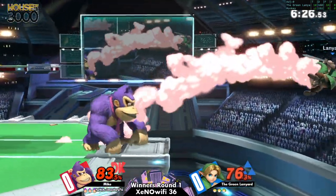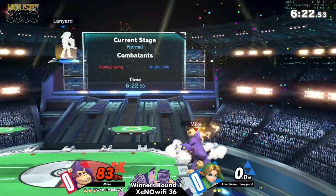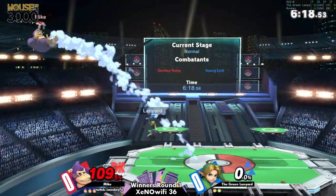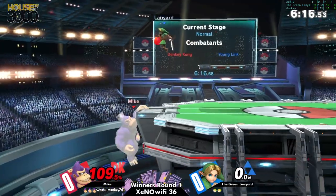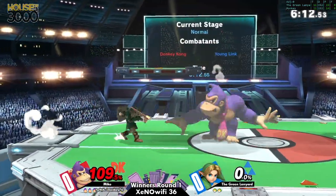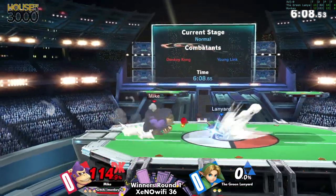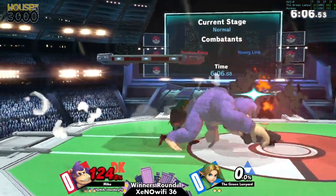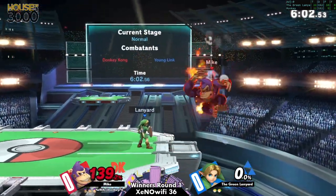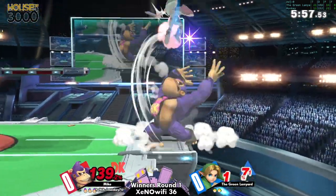Green Lanyard is keeping the damage going, and even though Mike's got a bit of a lead, it's not gonna matter because he's a heavy and Mike put him in a really precarious situation with that great edgeguard. You gotta be ready to check those from DK if he jumps off the stage like that. This character is really good at getting hits underneath the bubble and just popping up — and then you gotta contend with that nair, which continues to be a great option for Youngling.